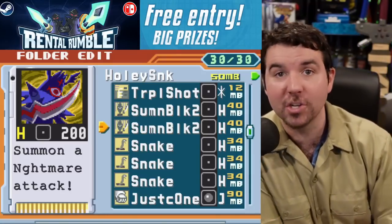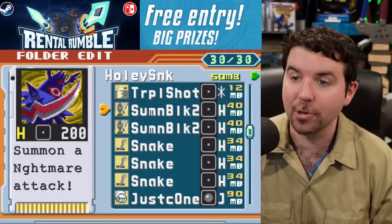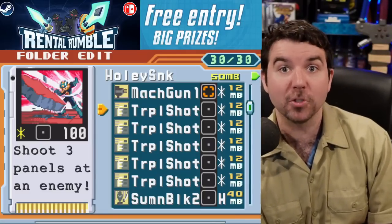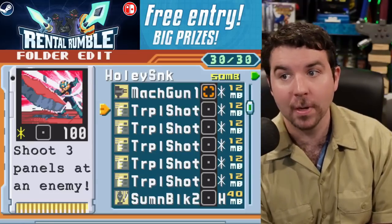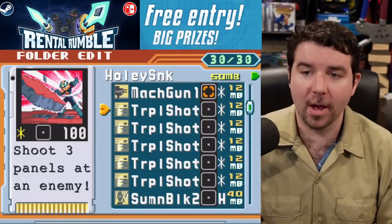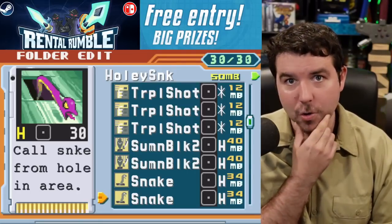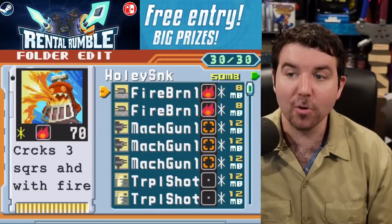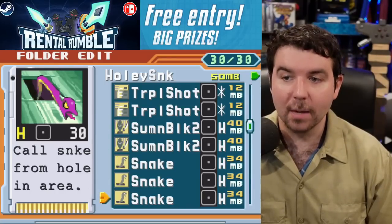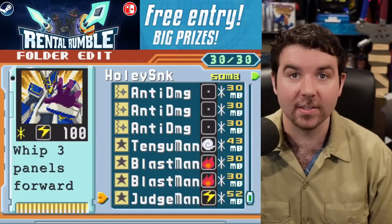The damage output is pretty high — Summon Black is 200 straight up, and Snakes usually hit for around 150-180. However, a downside is if your opponent has a really good Invis turn, you can blank the entire turn — it's hard to chain Snakes and Summon Blacks through Invis. You've got to be careful about spacing your attacks and making sure Judge Man connects at the really important times.